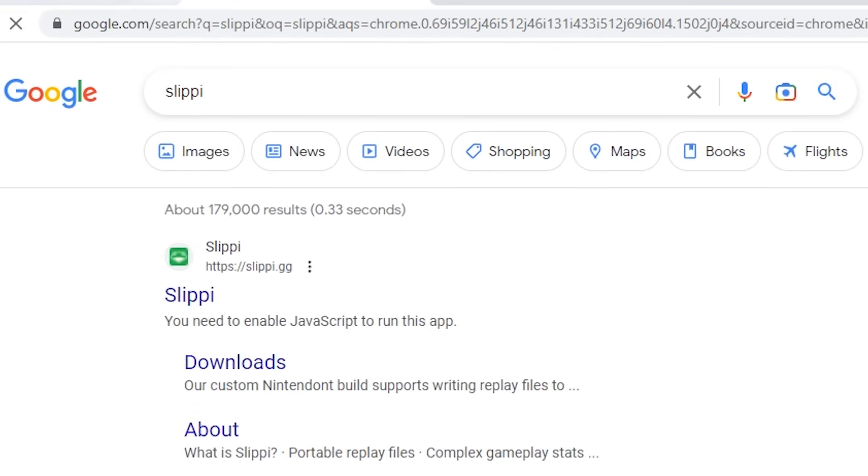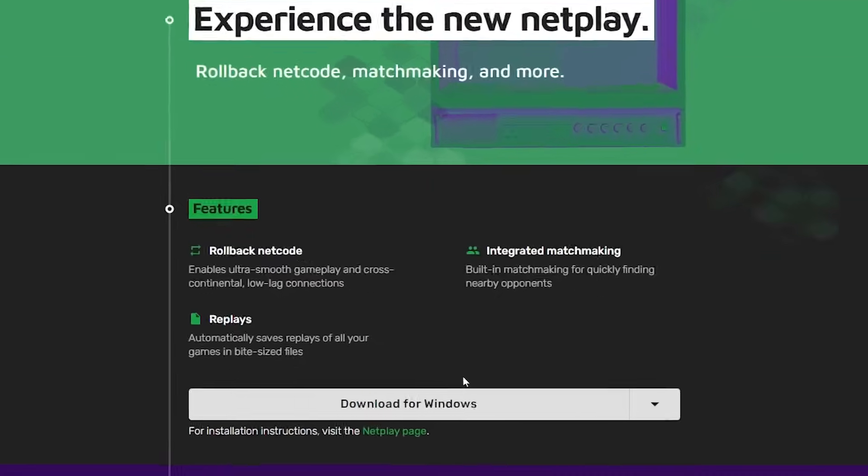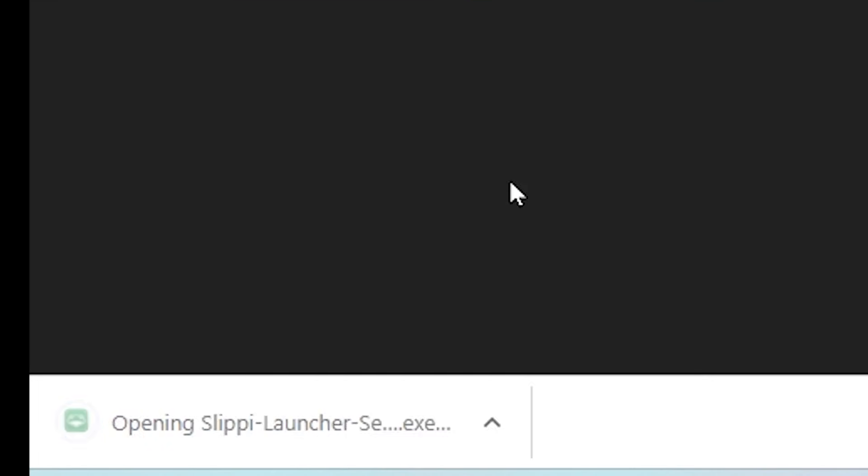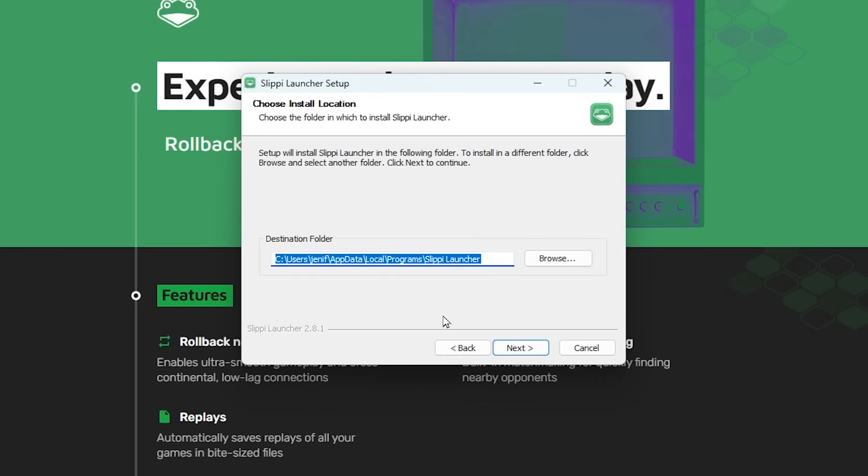Go into Google and type in Slippi and click the first link, or you could type in Slippi.gg in the URL above. Click Download for Windows. Right-click your download and click Open when done. Then press Next and save the application to wherever.